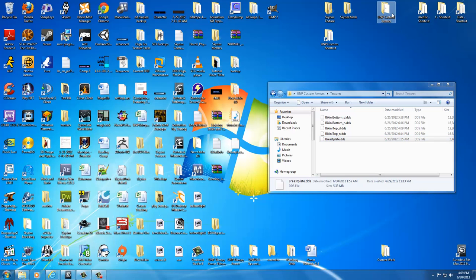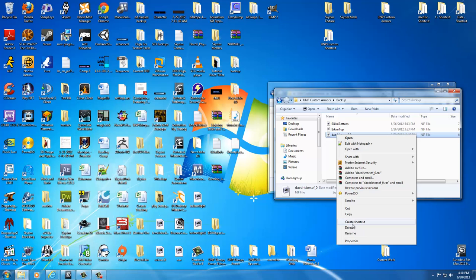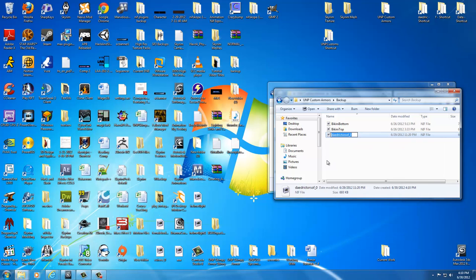Go ahead and go into your UMP Custom Armors, go to Data, Meshes, Armor — we should have done this from the get-go — Daedric, Test One. This was the breastplate that we just exported. Go ahead and hit Control+C on this, then navigate back to the front. Remember how we had that backup folder? Just go into Backup and hit Control+V, then right-click on the Daedric torso — the breastplate — and rename it 'breastplate.' This is our original mesh file. It has the breastplate before we did anything like texture it. So if we ever screw anything up with the breastplate or want to use it for a different armor and repaint it, we can always come here and pull it from its original.